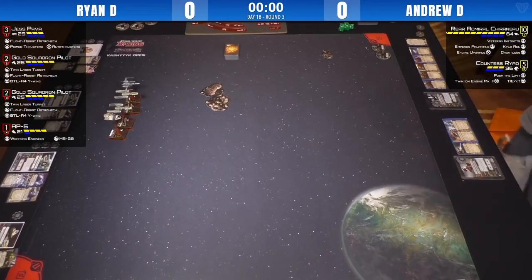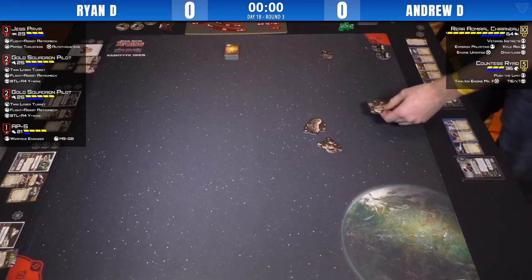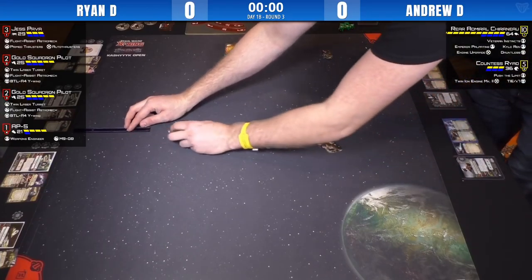An interesting matchup here today. We've got Andrew who has Rear Admiral Chiraneau with Veteran Instincts, Emperor Palpatine, Kylo Ren, Engine Upgrade and Dauntless. Alongside the Countess, who's got Push the Limit, Twin Ion Engine and the TIE X7.